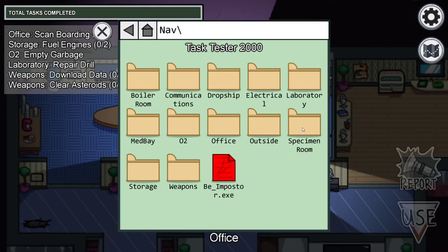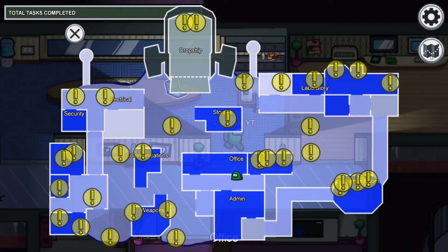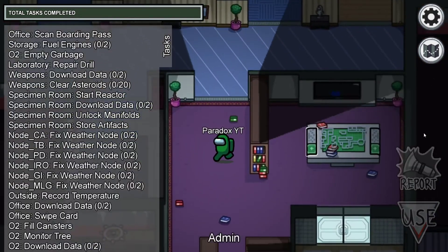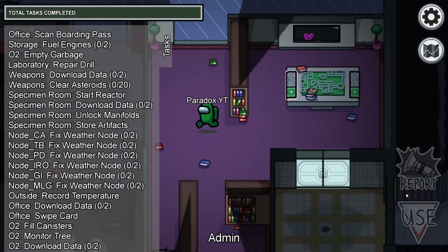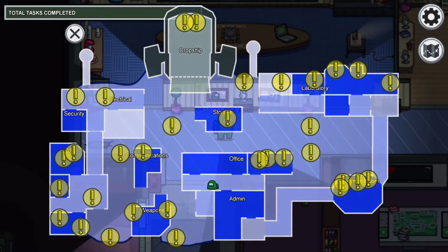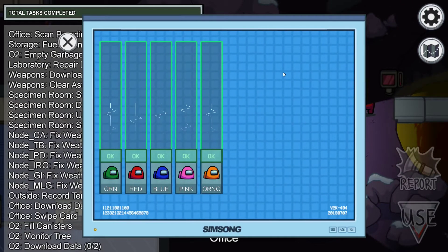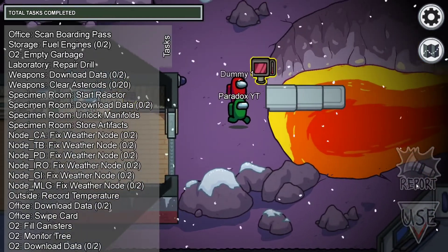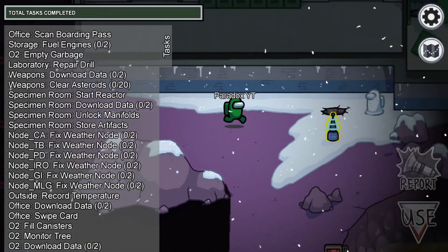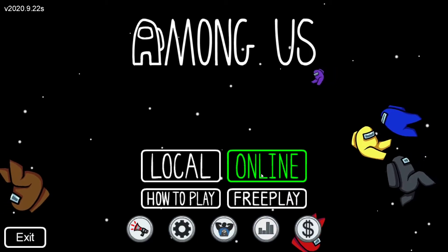Now the third map, which is the hardest. The common tasks definitely include keys at the drop ship. The main unique feature here is vitals - you can see who's alive and who's dead, which is very useful. There are also logs and tons of other tasks. The vents on this map are holes in the ground - some people don't know that.